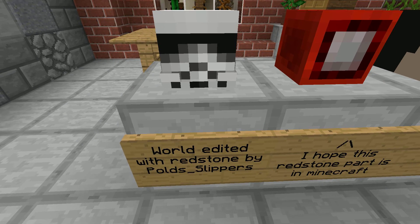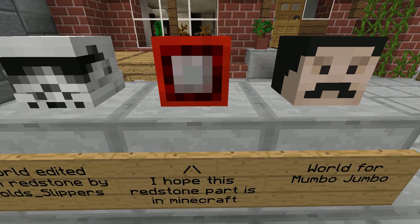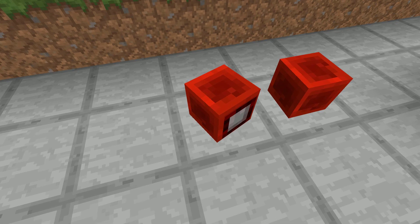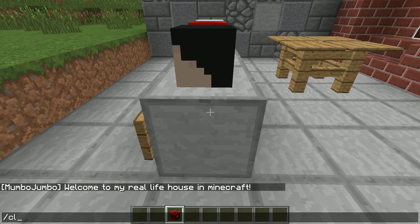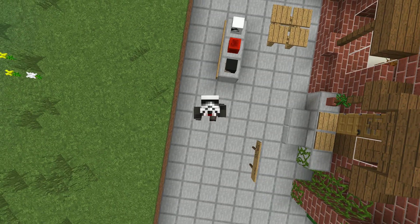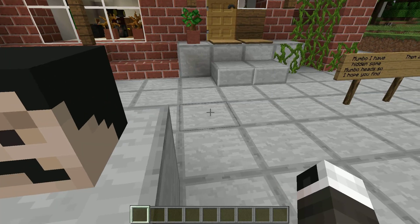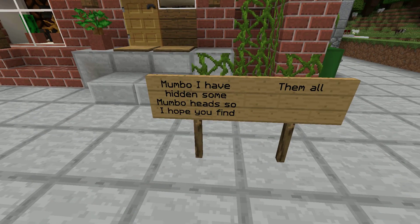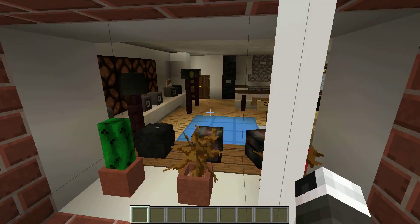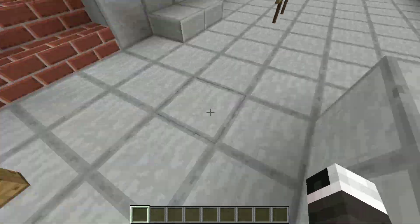There are some shoutouts: world edited with redstone by me, pulled slippers — yes it's me, definitely not fake. There is the world for Mumbo Jumbo — you guys can just download it now if you want. It says I have pinned some Mumbo heads, so I hope you find them all. Note that some of the heads don't count, like the one in the house.